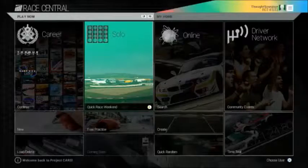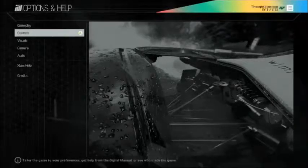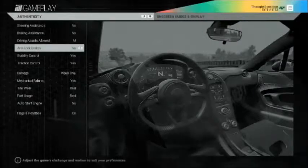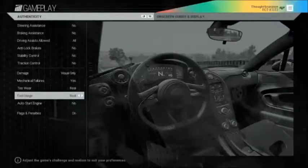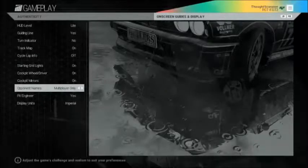I want to change the settings — change the difficulty. I think it might be in controls... or gameplay. Yeah, here it is. Steering systems, driving assist — allow anything. Brakes: no stability control, no traction control, no mechanical failures, yes. Tire wear: real. Engine start: no.